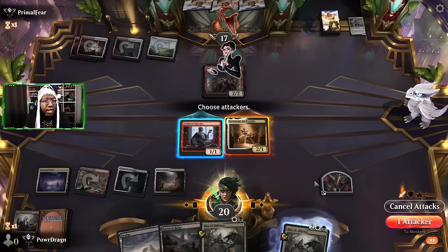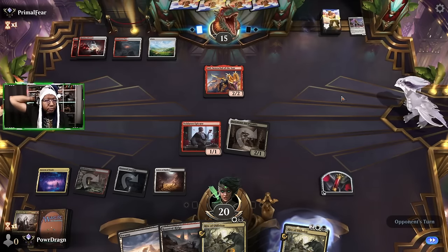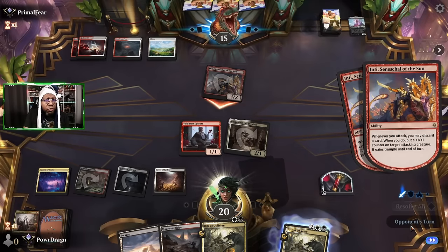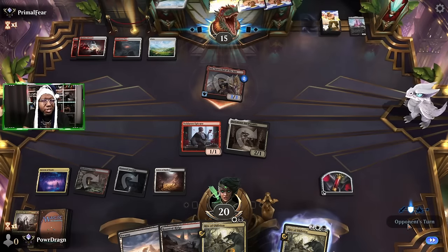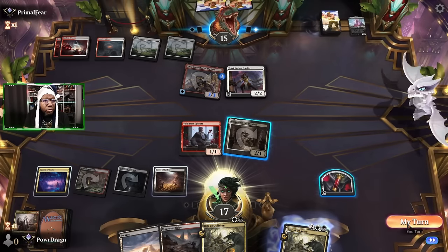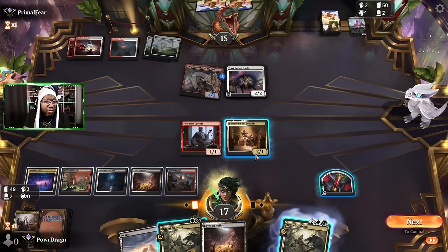I guess I can attack and see if they trade — I doubt they will. I'd have to sack both my things but I'd take that trade if they were willing to give it. Inti gets to attack and put a counter on itself. Oh — they're playing Hairtail? This is not the deck I thought it was at all, what kind of shenanigans are these? They are in the lab. Duelists — deck you're killing us. Don't even have a creature land — I got nothing going on here.